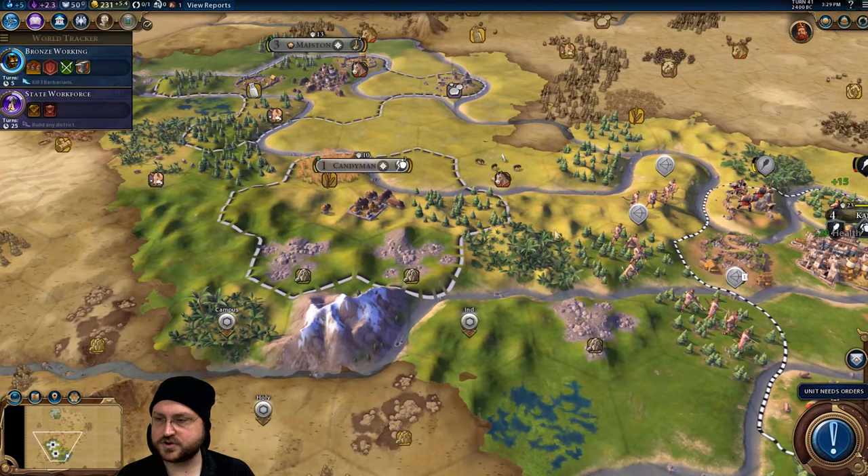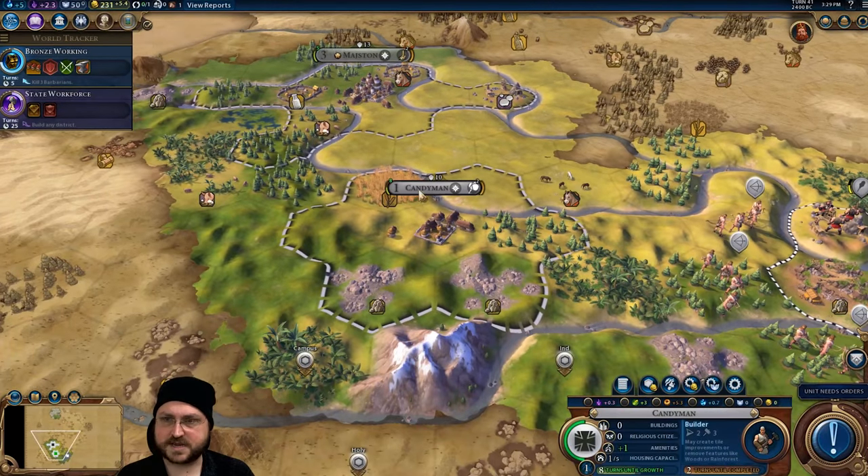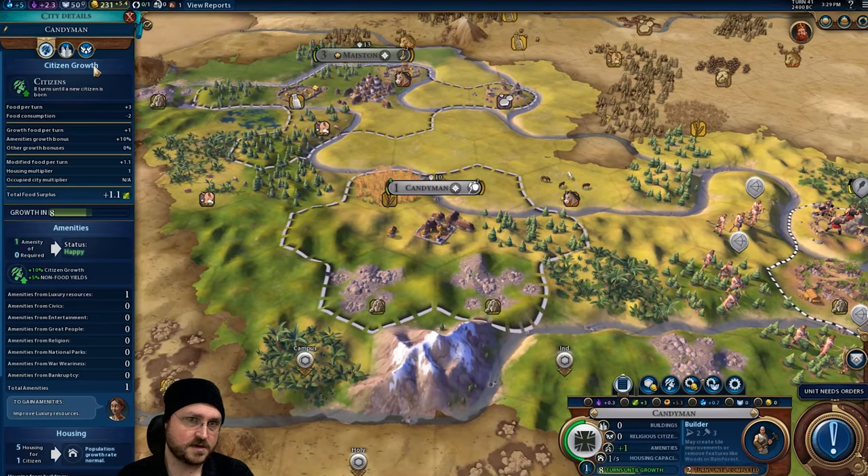How can you change the name of a city? You couldn't in the original release, but now if you select the city then click the button for city details, you can click on the city name and rename it.